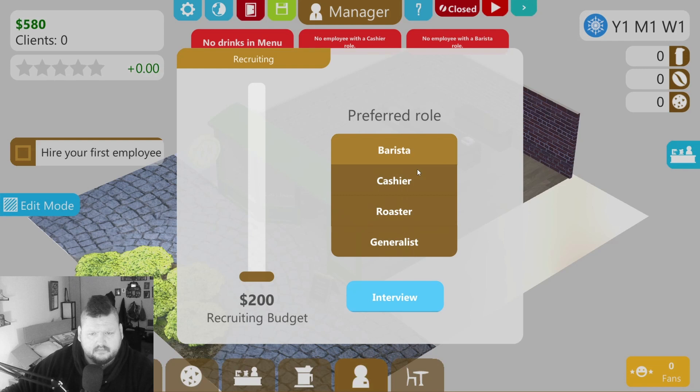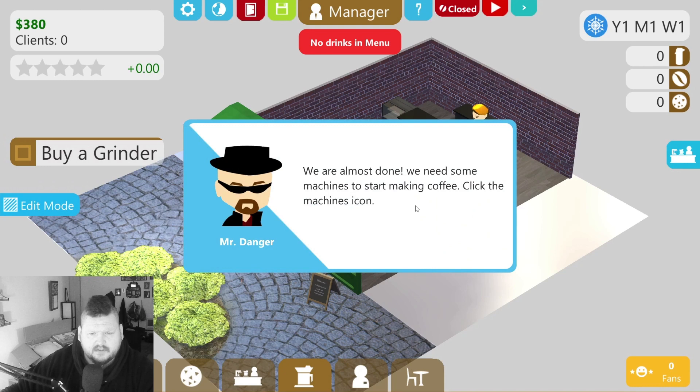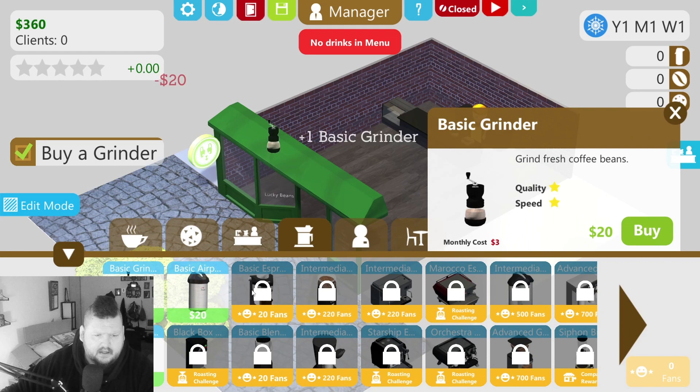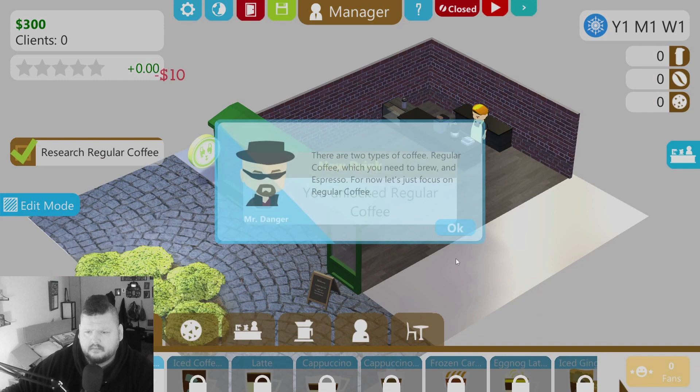Let's just get a barista for now. 64 on the barista but 35 service — Jameson De Paula has 34 service, so you're slightly better. We've got you. We're almost done — we need some machines to start making coffee. Click the machines icon, buy, buy. Okay, we have all the machines now. Research regular coffee.